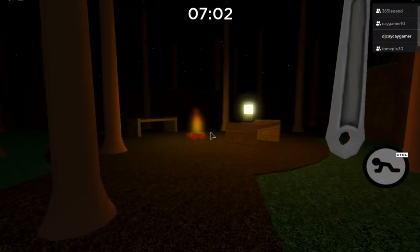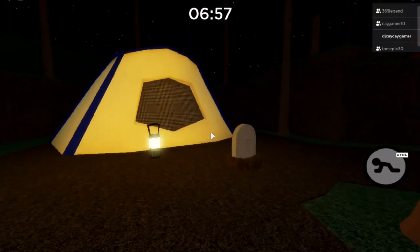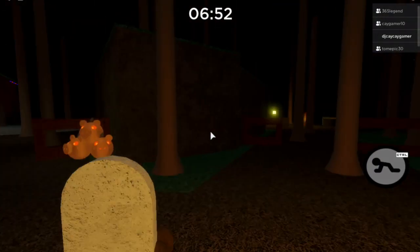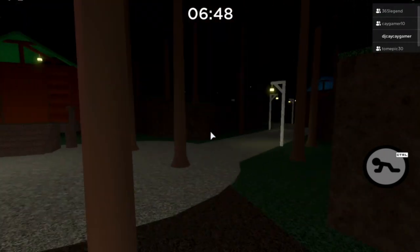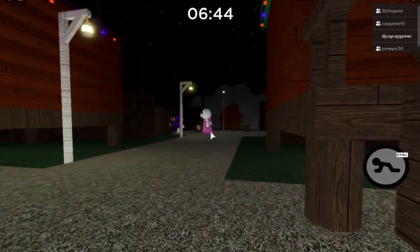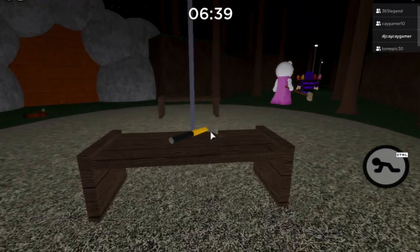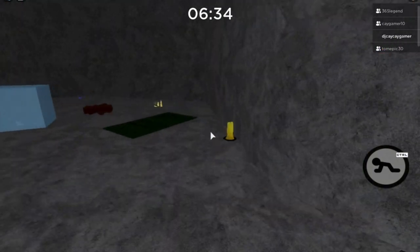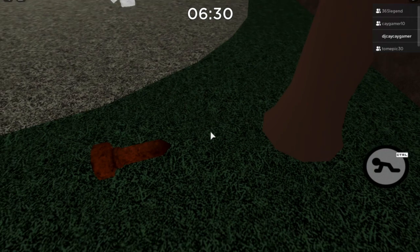The fourth candle location is all the way back here by this tent — you can simply walk right through the tent and it's right there. The final, fifth candle location requires the hammer because it's in the cave. The fifth candle is right here tucked in the corner.